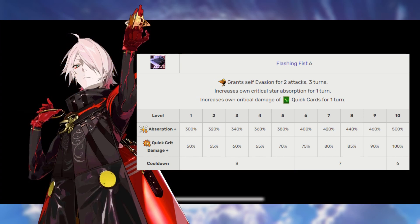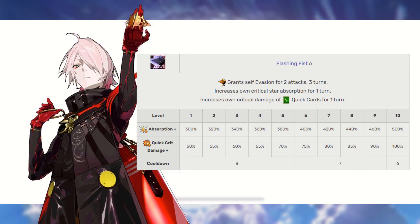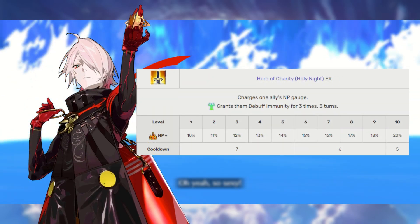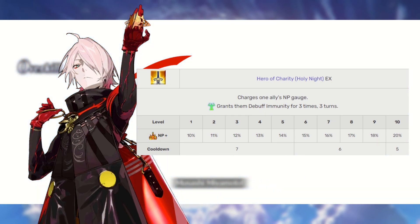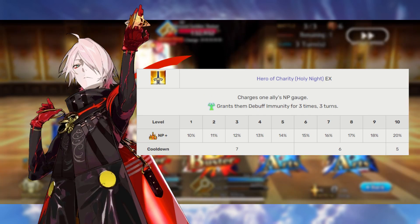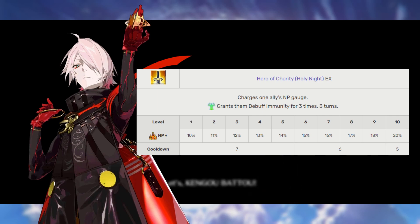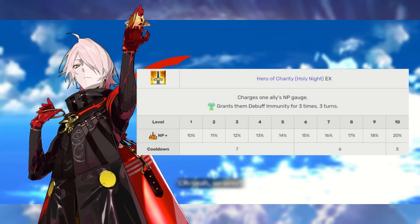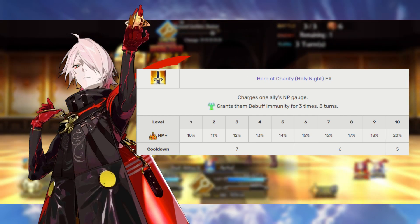Karna is one of those servants where you'll probably want to get him 10-10-10 if you want to use him frequently. Karna's final skill is the Hero of Benefaction, Holy Knight, rank EX. This grants him a 10–20% NP gauge charge, and also applies debuff immunity to the ally this is targeted with — three times for three turns. Karna can use this on an ally to increase their Noble Phantasm, but more often than not he's going to use it on himself. We're going to want to max this skill second so we can get a solid 20% Noble Phantasm charge off of it.